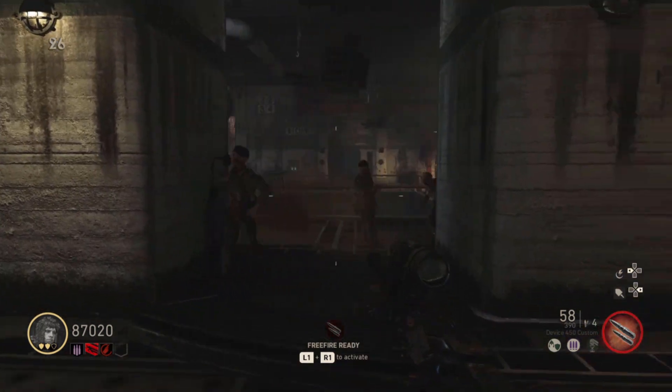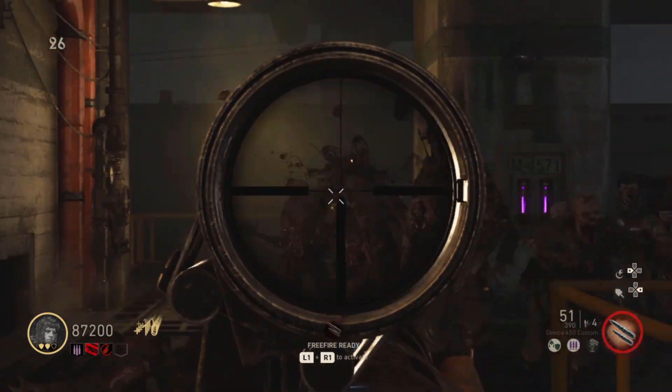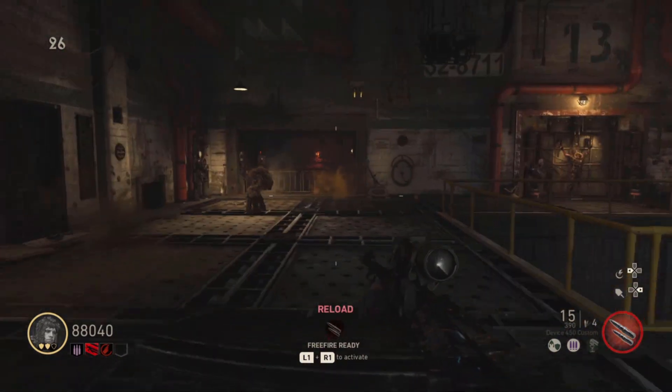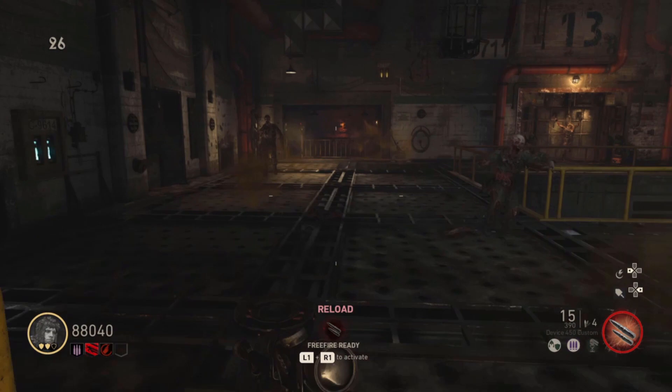What's up everybody, it's ACOmega and today I have for you a guide for the brand new Death Raven Slayer character in World War 2 Zombies. This time the challenges were a bit tricky, but I think I finally know what you have to do. Again there are three challenges and they all have to do with weapons.